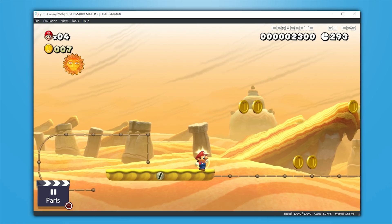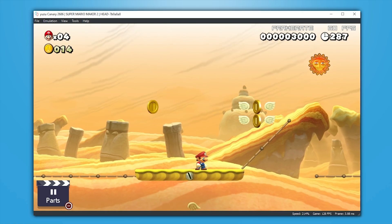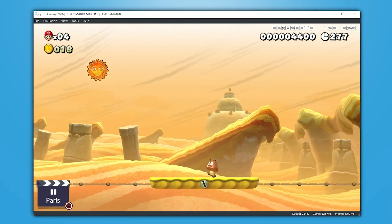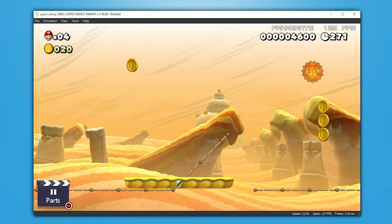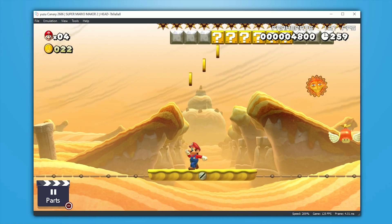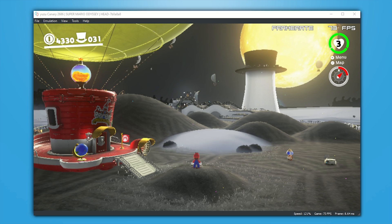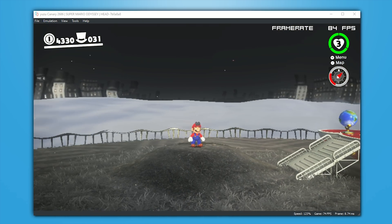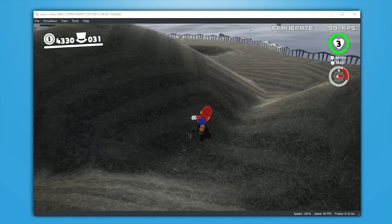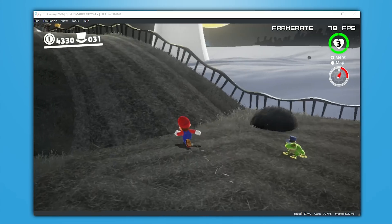One of the worst titles affected by desynchronization in the older version of asynchronous GPU emulation was Super Mario Maker 2, and as you'll see, it's having no desync issues, and when I unlock my frame rate, my performance levels absolutely skyrocket — meaning that for anybody trying to run this game on a much lower-end system, you're going to have a much easier time maintaining full-speed emulation. In Cap Kingdom, it actually runs so fast that the level begins to flicker, so if you're running at frame rates over 60, I would highly advise just locking your frame rate.